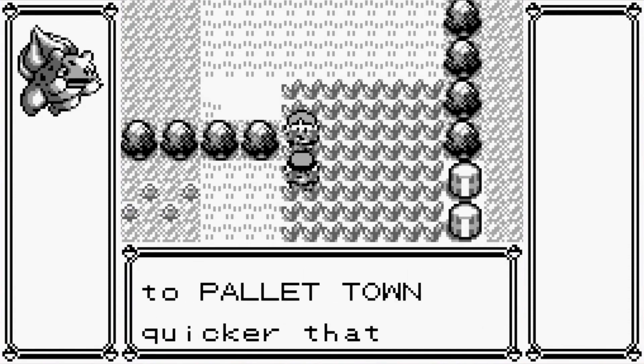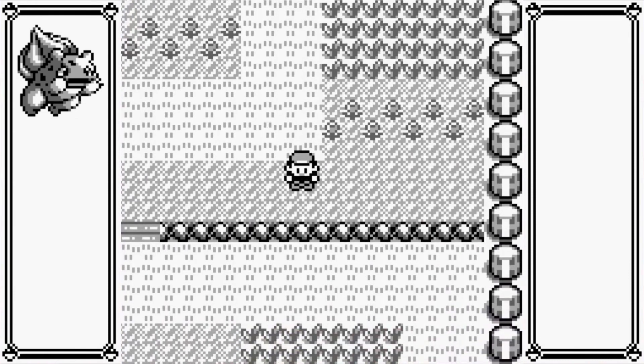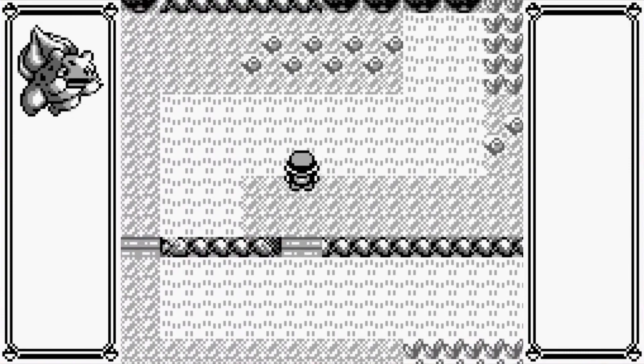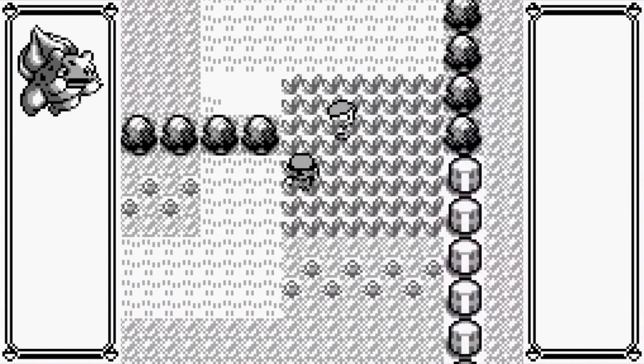They teach you about the ledges. I don't know if that's obvious at all. In this game I'd say they don't really look like it's a hill down like they do in the later games, which I think is just a limitation of the graphical interface.